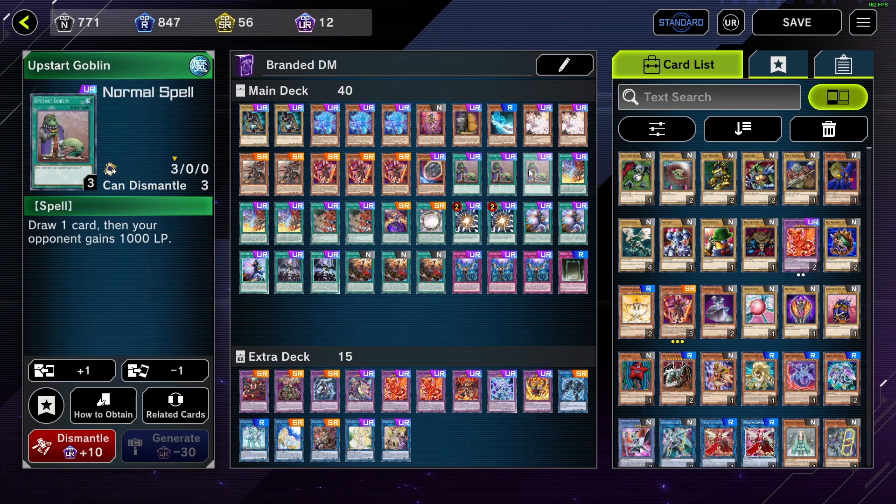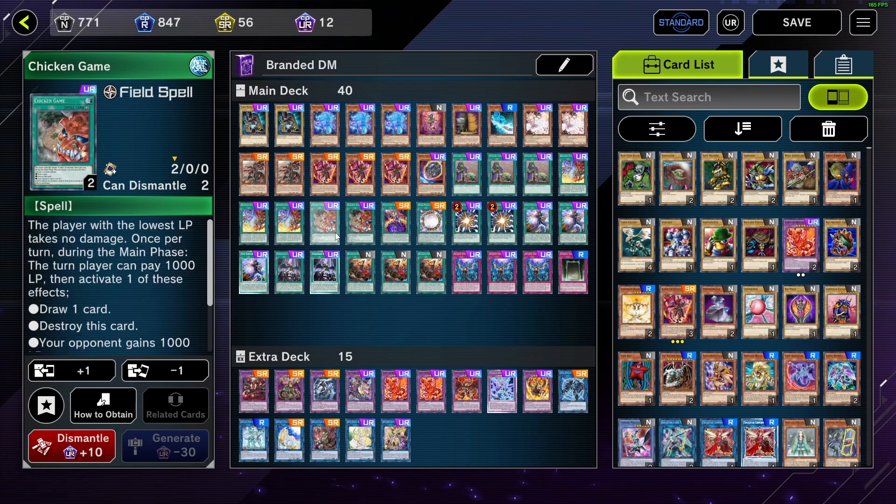3 Upstart — if we had 3 Upstart in the TCG I'd definitely play it at 3. You'd have to, because Soul Servant is good. There are so many times where you use Upstart and Soul Servant together to stack Souls and extend your power plays. So good. 3 Branded Fusion, obvious — nothing really to talk about there. 2 Chicken Game, kind of like your fifth copy of Upstart. But if you have Chicken Game, Souls, and Soul Servant, you're essentially getting a draw 4 — because Souls will send DM, special summon itself, activate Chicken Game, pay a thousand, draw one. Souls can send Chicken Game and Soul Servant for 2 more draws.